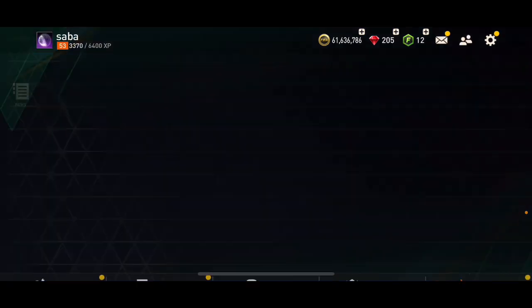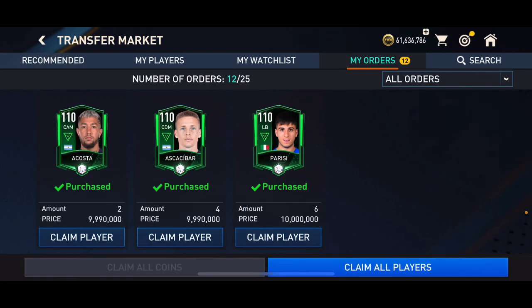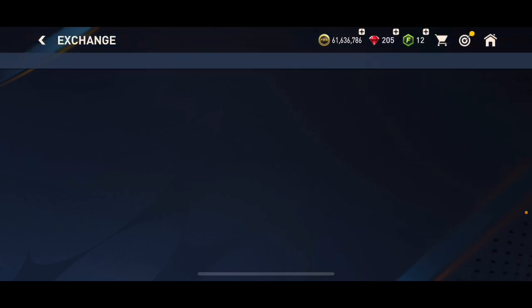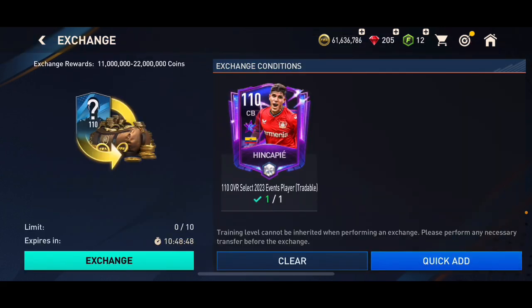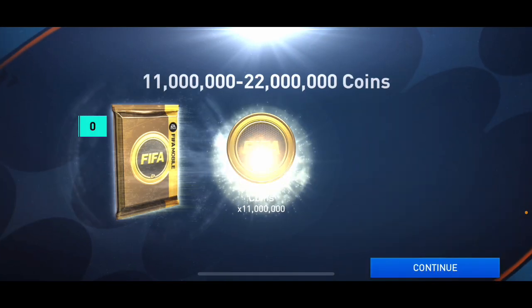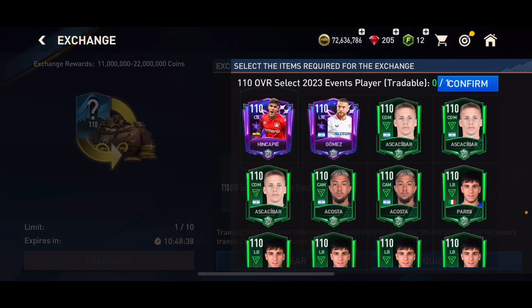If you don't have untradable cards you can do the untradable exchanges, but everybody can do this tradable exchange. All you need is tradable cards. You can buy most 110 overall cards for less than 10 million coins — I bought 12 cards for 10 million or lower. I'm 100% guaranteed to make profit because I'll get at least 11 million coins from those exchanges. One million coin profit is guaranteed from every single one, but you might get even more if you get lucky — I got 12 million from the untradable one.